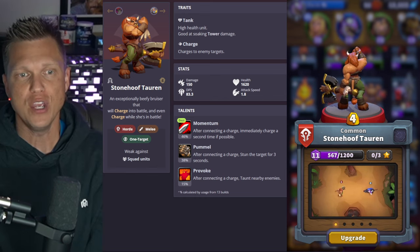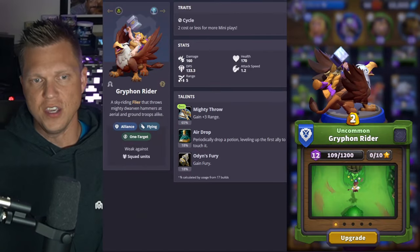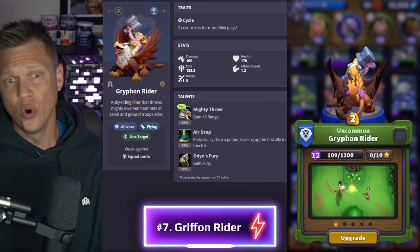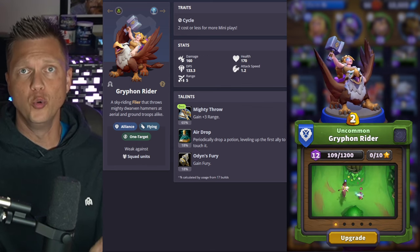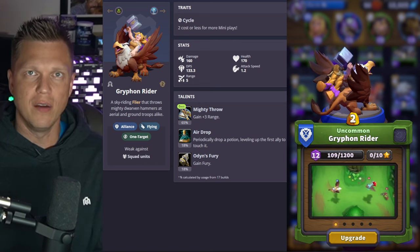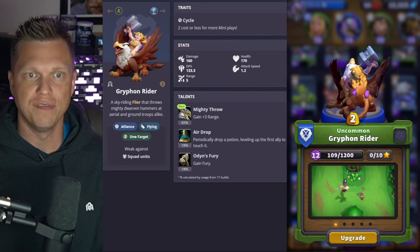At number seven we've got the Griffin Rider, which can function as a cycle card or a flying card, filling a few different roles. It puts out really good DPS for a two gold cost while also being flying, so it can be used similarly to the Harpies — you can place the Griffin Rider effectively and get lots of free high DPS.